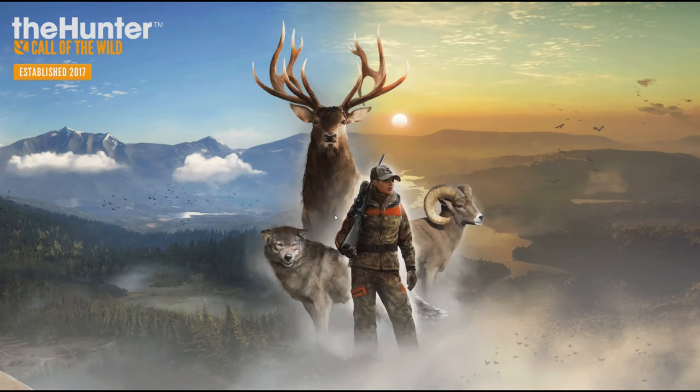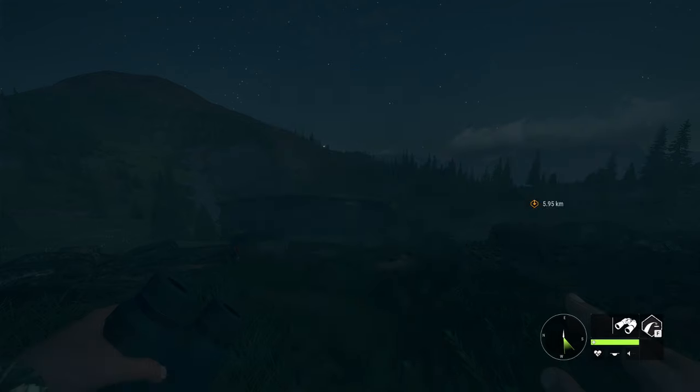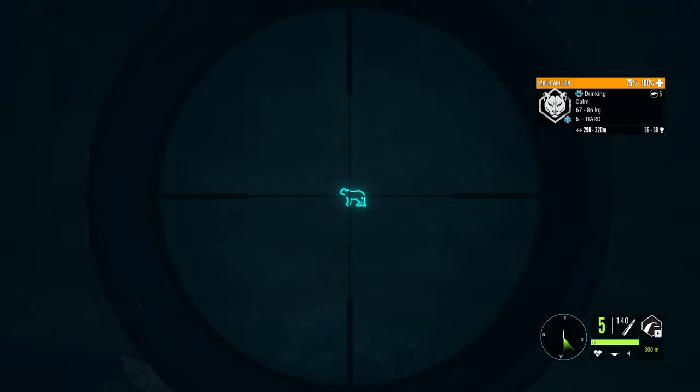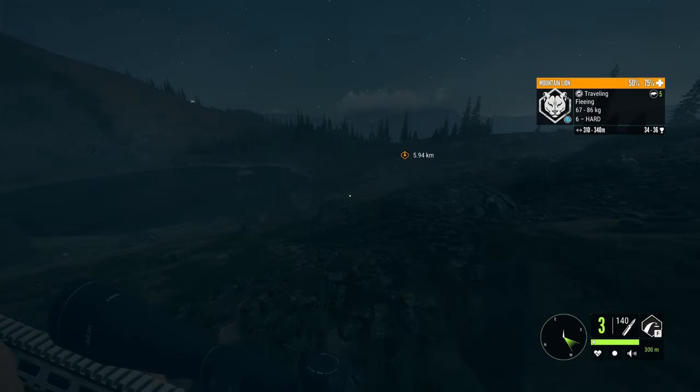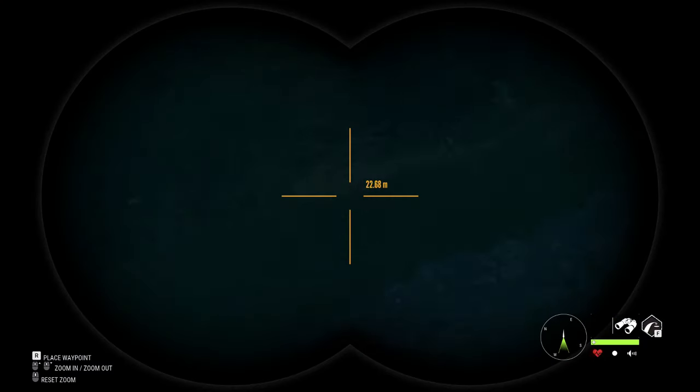We'll start up at these middle lakes and work our way around from there. Right off the bat we have what seems to be a gray fur type level six over there and another normal level six over here — two right off the bat. It's about 300 out, we're going to zero for 300 and take this shot. There we go, that should be a nice shot on him. He's going down, and another shot on him — perfect. Let's buzz them and pick up those guys, fingers crossed they both score gold.